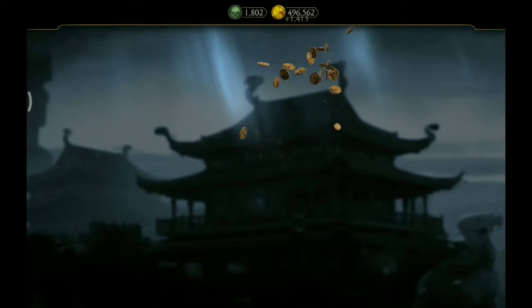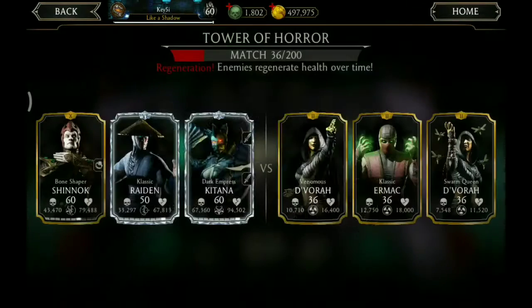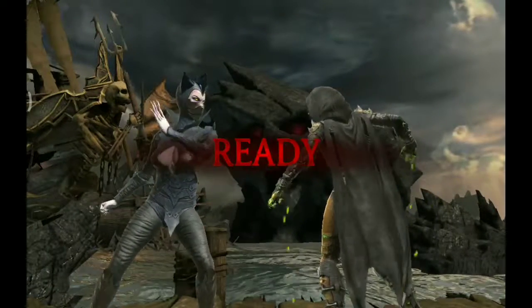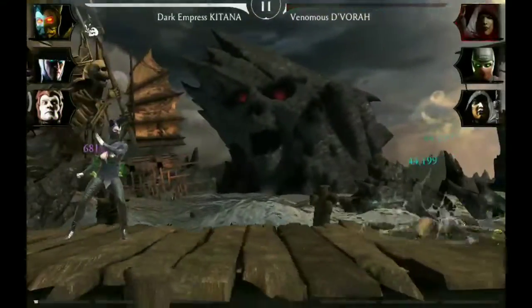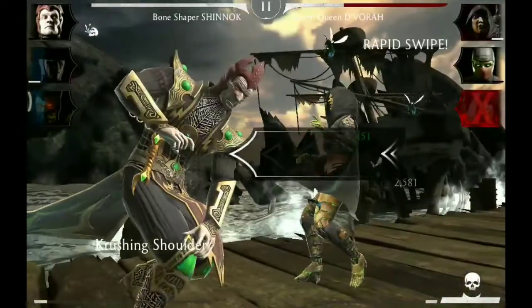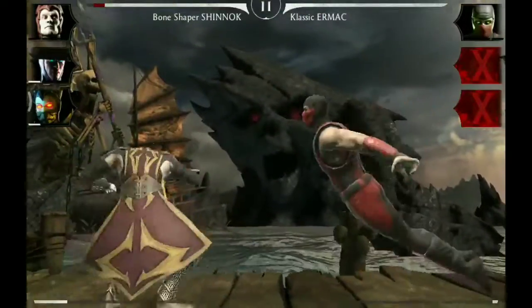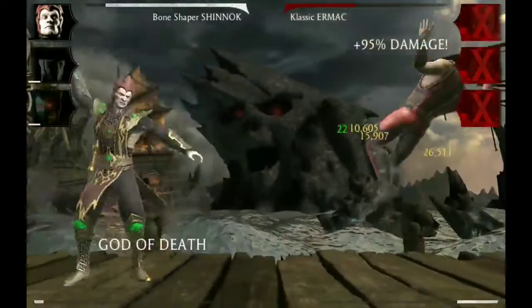Some more coins. And we don't need anybody in particular, so we just stick with Bone Shaper Shinnok. But we can perform a special two by Kitana since we already have her in the match, just to work our feats of strength. Now we enslaved Venomous Devorah. Blocking the attacks from Swarm Queen, and now a special one by Shinnok that took out Devorah. Now a combo ender versus Classic Ermac, and Ermac is out of the match.